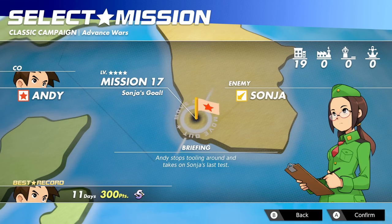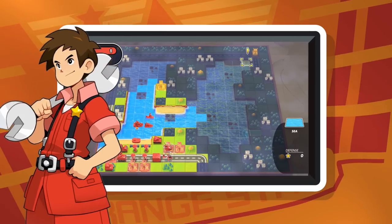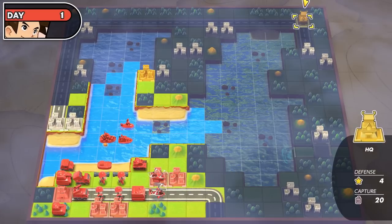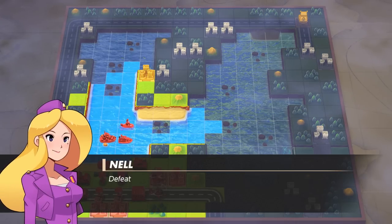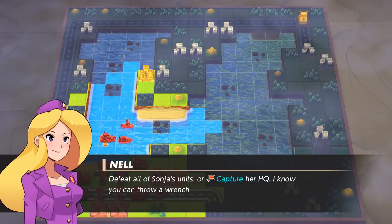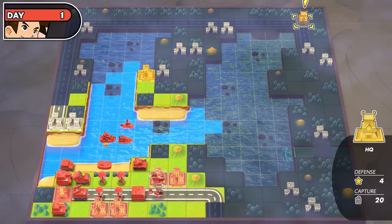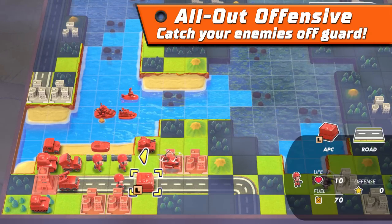Here's the situation — we gotta make some moves to defend our turf, and there's no time to waste. As advisors to the Orange Star Army, we're squaring off against the Gold Common Army. It's up to us to capture their HQ. We could get the win by wiping out all their units instead. I'm not sure that's the most strategically sound approach, but it's certainly an option — and it's the option we'll take. Let's start by moving our units out on the battlefield.